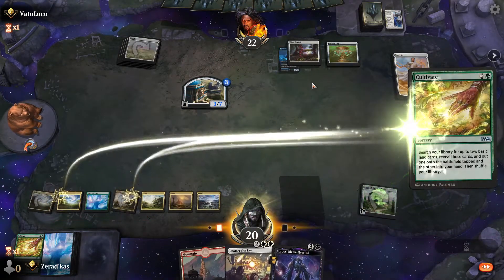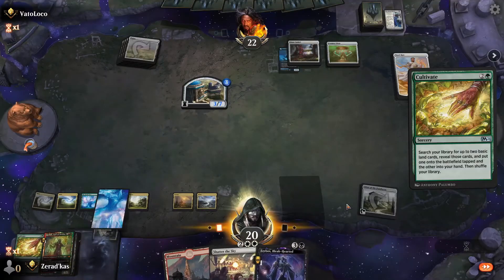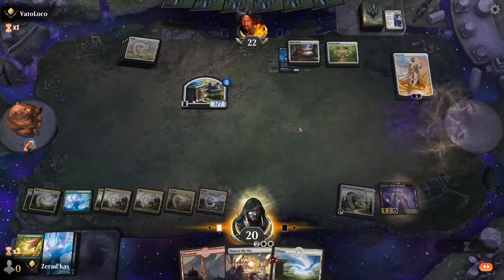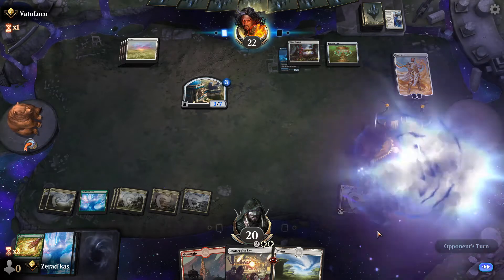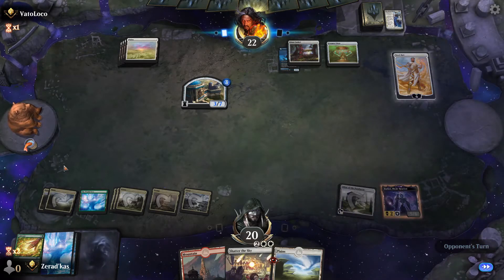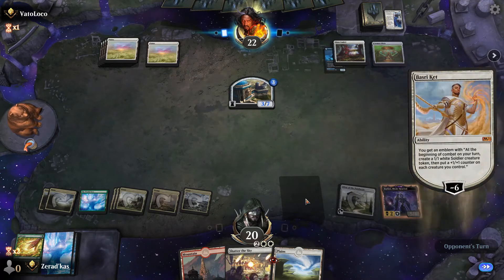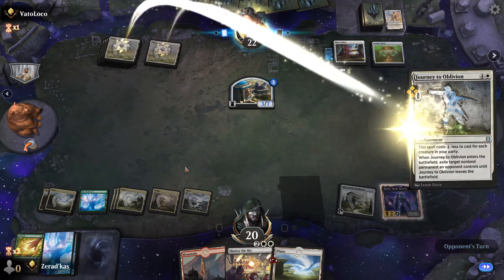He literally does nothing but look cool. Counting lands: one, two, three, four, five, six, seven, eight, nine — I need one more land. Did he just emblem? Oh yeah he did emblem. I need to lift — counting again: one through nine. The key here is getting to ten lands.